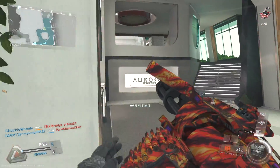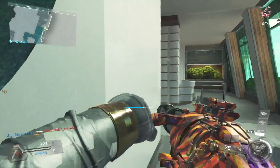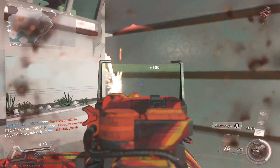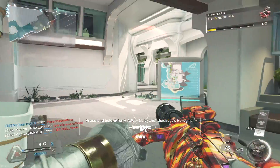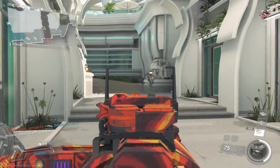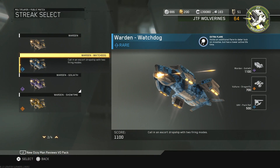Starting off, let's get into the rare prototype called Watchdog. It has a very uniquely named perk called Extra Flare, and believe it or not, it gives you an extra flare. The full description says it holds an additional flare to deter lock-on missiles, but has a lower active lifetime. So the positive side is you get that extra flare, and the negative side is it's not going to last as long.